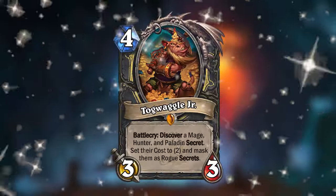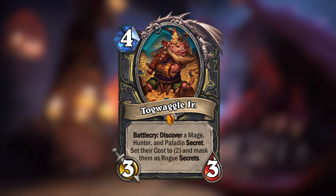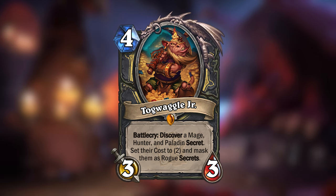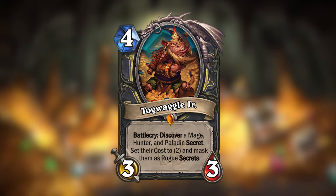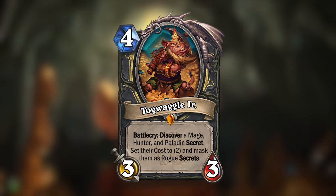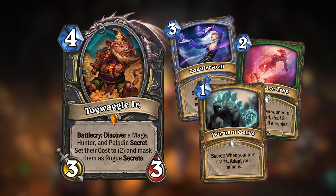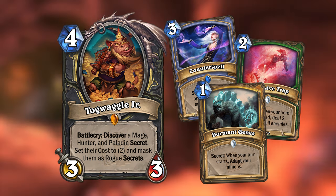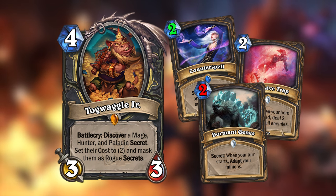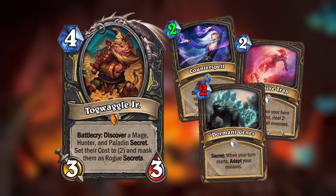Let's look at one of the mini-set's four legendaries: Togwaggle Jr. for Rogue. Since Kobolds and Catacombs was the expansion that introduced secrets to Rogue, I figured it only makes sense to give Rogue a secret-based legendary. Togwaggle Jr. is a 4-mana 3/3 legendary minion that allows you to discover a Mage, Hunter, and Paladin secret when played. Jr. will then set the cost of the 3 secrets to 2 and mask them as Rogue secrets, meaning they will appear as Rogue secrets to your opponent and they won't know which one you played.